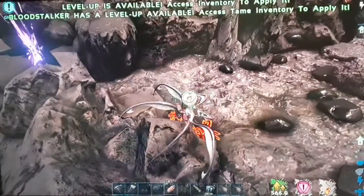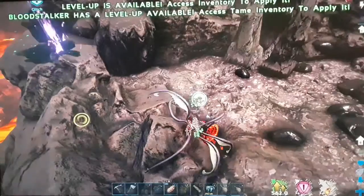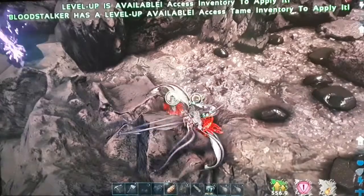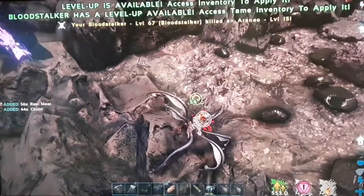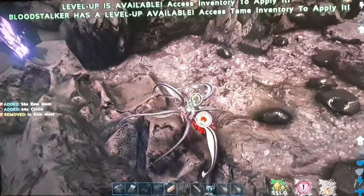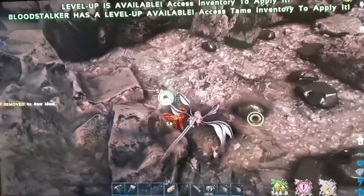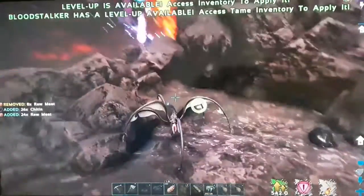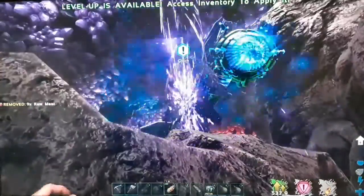I'm just going to kill these dinosaurs quickly. Luckily, they're not doing damage to me. They don't seem too high-level, which is good. One left — come on, you got this. Go on, die. There we go. And then we get food, which will hopefully feed my guy.